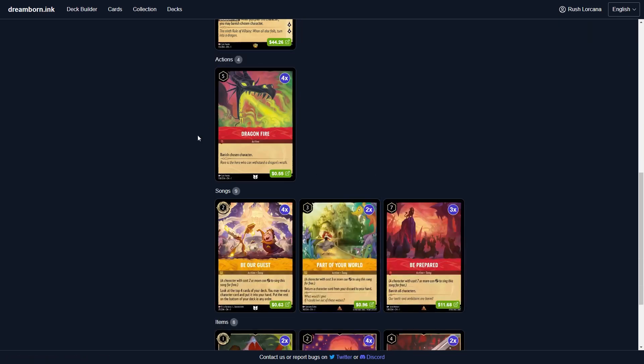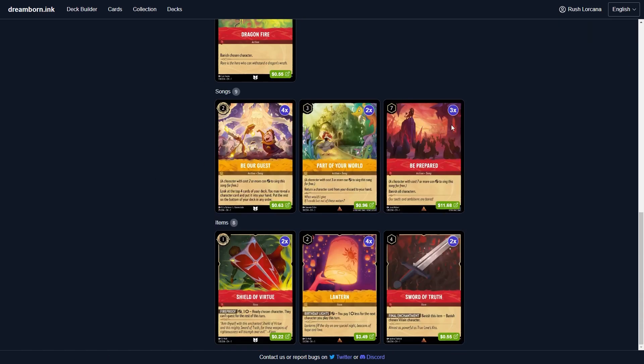Now going into Actions. Four of Dragon's Fire — very straightforward in pretty much every Ruby deck. Four of Be Our Guest, basically to help you search out some of the options you need since our card draw is limited. Part of Our World, again just like Hades, is there to pull cards out of your discard to help make sure you're keeping the pressure on with those high drops.